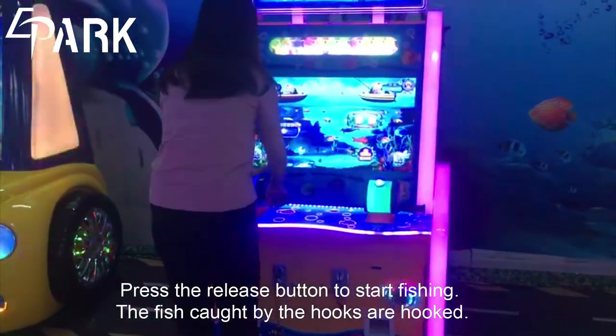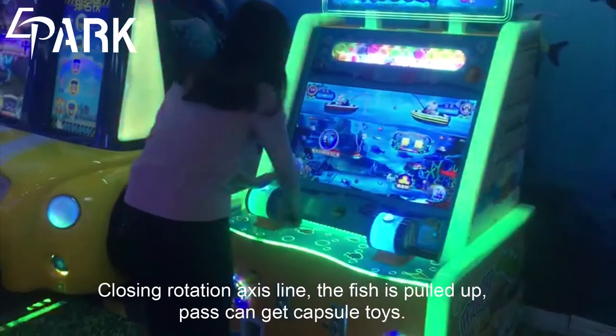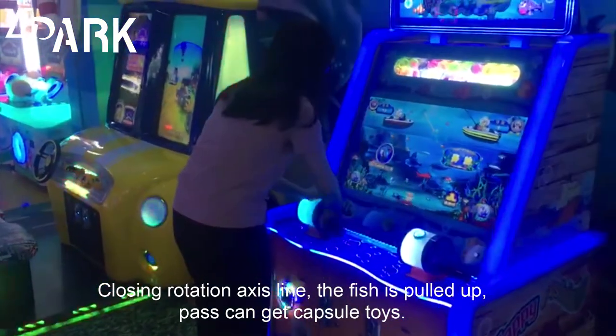Press the relief button to start fishing. The fish caught by the hooks are hooked with a closing rotation and fly action. The fish is brought up, and players can get capsule toys.